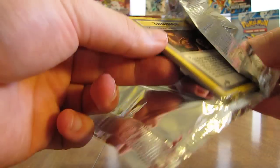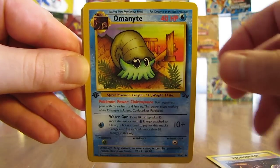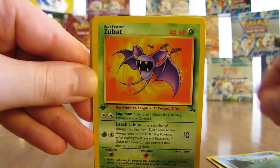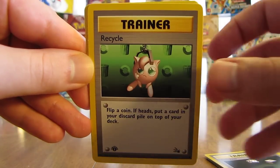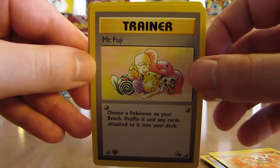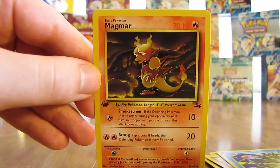Here is a Zapdos pack — I did pull a Zapdos holo in the first half of this box. This pack has a Mysterious Fossil Trainer, an Omanyte, Grimer, Horsea, a Zubat, Gambler, Recycle Trainer. The rare card is a Hitmonlee — I believe that's my third Hitmonlee of this box, non-holo of course. Mr. Fuji, a Tentacruel, and then the last card is a Magmar.